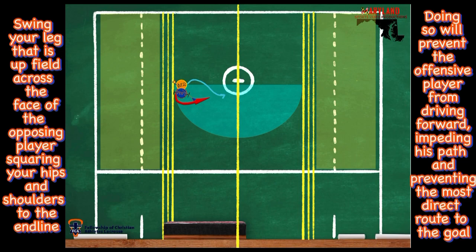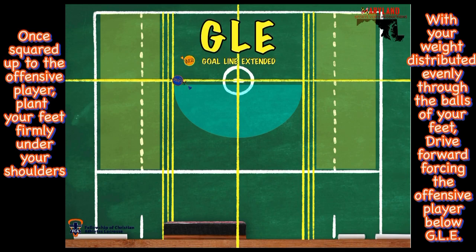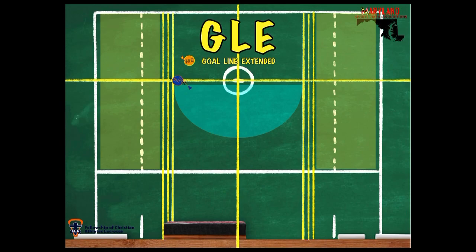Now he could dip and go around, but as he does that you'd put pressure on his shoulder and ride him into the crease and he wouldn't be able to get any goal or do anything he wants. Once you're squared up to his hips, you're going to drive and chop your feet and push them back behind GLE. GLE is an imaginary line that comes from the pipes and splits the field in half. So we're going to drive hard and go line extended — it's the area behind the goal. They can't score from there; they're not that dangerous.